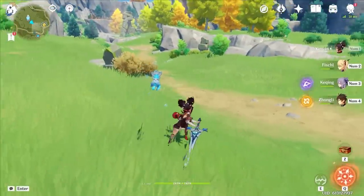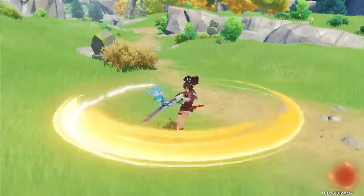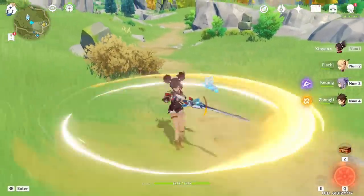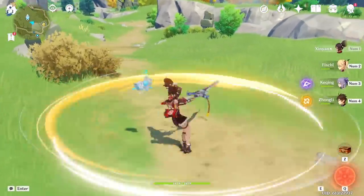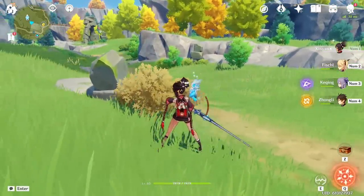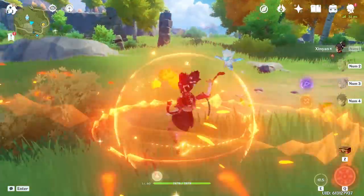Most older players, especially Xinyan players, probably know this trick by now — but for would-be Xinyan mains, you can actually extend the duration of her charge attack for the entire duration of her stamina bar by pressing Escape (or whatever your menu button is on your platform) and then continuing to spin for as long as your stamina bar can handle it.